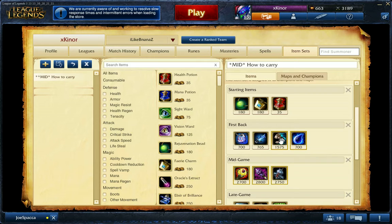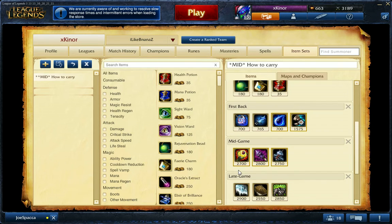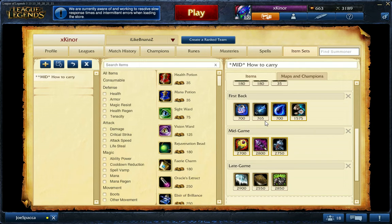For boots I have Sorcerer's Shoes with Homeguard. I think Homeguard is the best enchantment if you want to keep farming and stay in the game, because it gives you a movement speed buff until you reach the inhibitor tower so you're always back in action quickly. You also need Tear of the Goddess — I actually get Tear before the shoes. Tear is important because every time you use a skill you stack it, and you need to fully stack Tear to get the Seraph's Embrace from the Archangel's Staff.